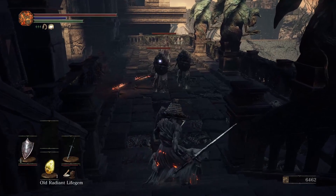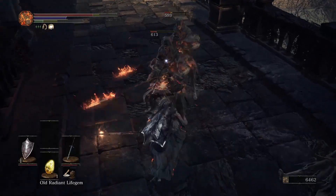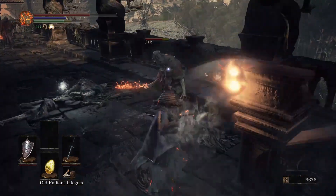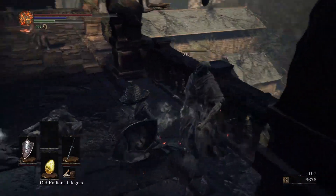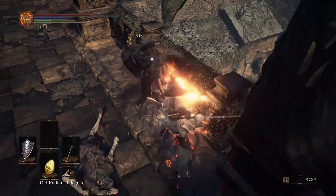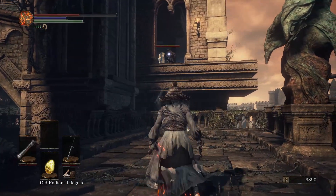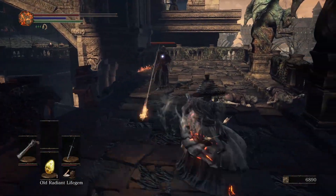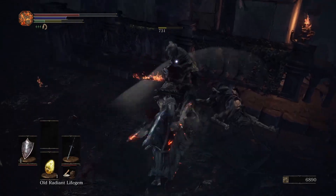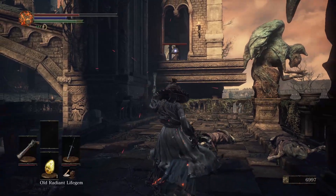I forgot about the arrow guy. You stupid idiots. Forgot about you, Lloyd Talisman throwing bastards. That thing that they're throwing — would you stop it? It actually prevents me from healing. Not a crazy amount of damage, but as long as that effect is active I can't use my Estus, though I can use other things.